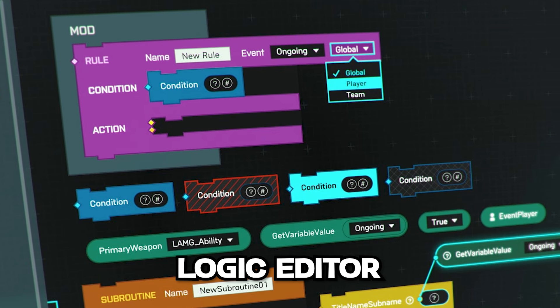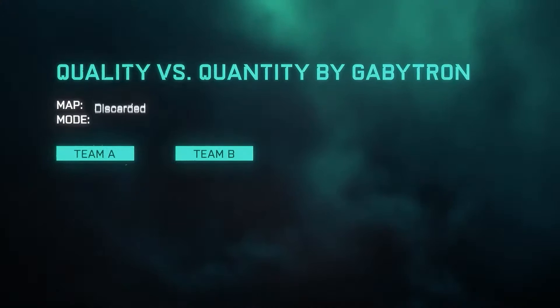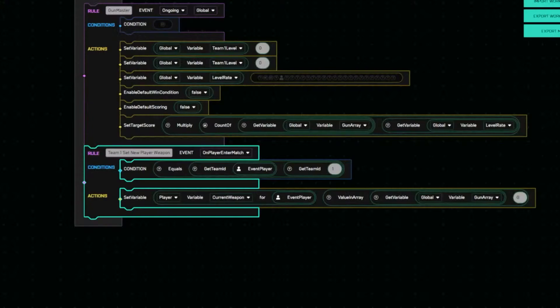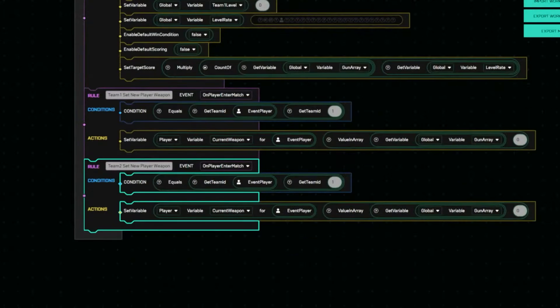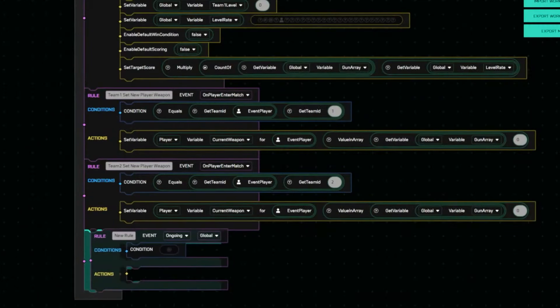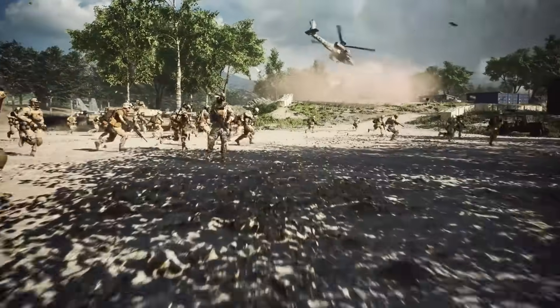While anyone can use the logic editor, it's aimed at those who have prior knowledge of visual scripting logic. You will be given settings that allow you to change many specific conditions with a flick of a switch, but the logic editor will let you define rules, victory conditions, consequences of specific in-game events, and even more to create custom game modes that aren't possible to create with the settings alone. Full-blown modding sandbox capabilities.